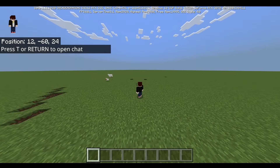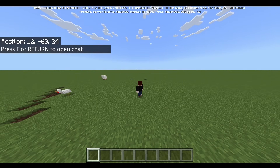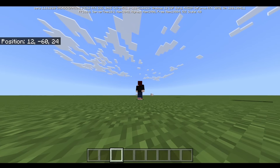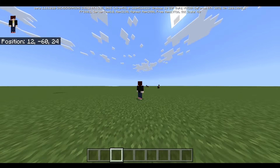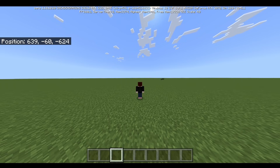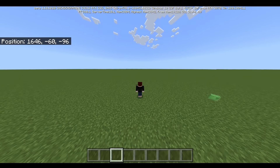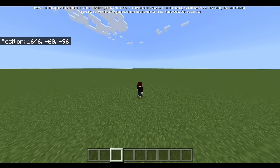Oh my gosh, I'm scared. All right, let's get it — three, two, one. What?! Bro, no way. What the heck just happened? Okay, let's see how fast we can go with just a single button press. I'm gonna put my mic really close to the W button. That was like 1,000 blocks, bro. That's crazy.